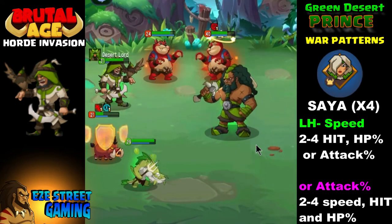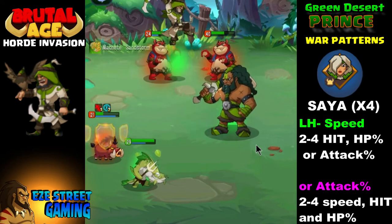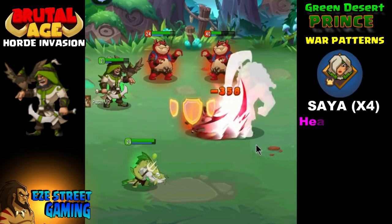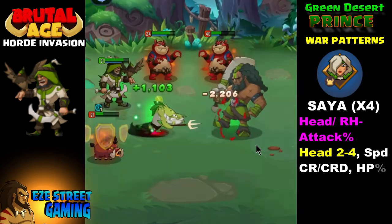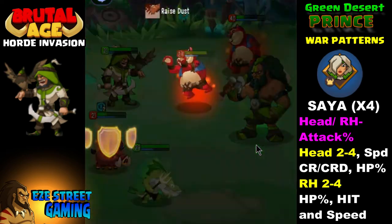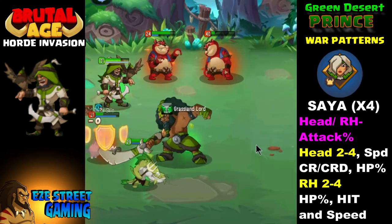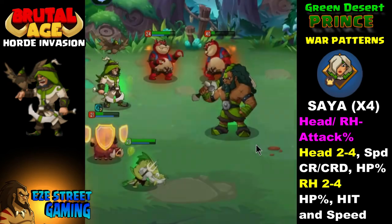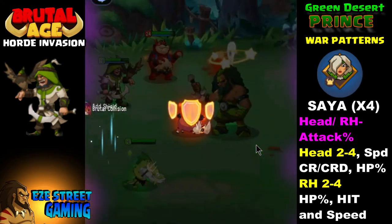For the war patterns, on the left hand, you want speed as the main stat for the second through fourth attributes. Try to get hit point percentage or attack percentage as the primary. Mine has attack percentage on all three, so you can use attack percentage on the left hand, but make sure you try to get speed in the second through fourth attributes — try to get speed in every single one of your war patterns.